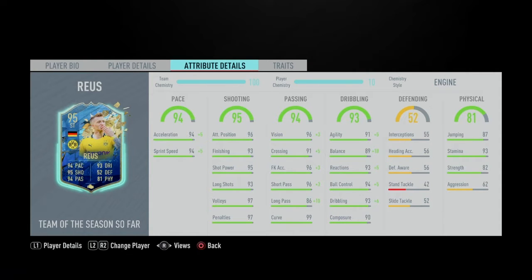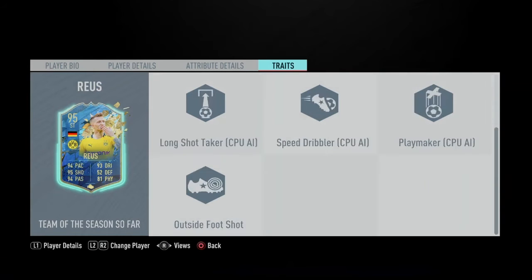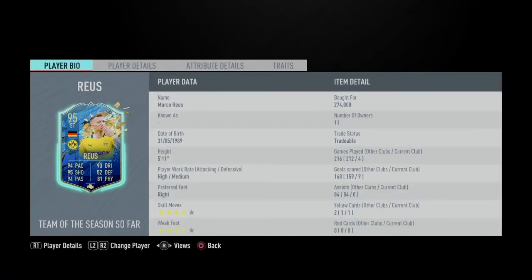His stamina is very nice, he'll last throughout the game. When playing CAM, I always put 'stay forward' on them because they run out of stamina quickly if running back and forth. Strength at 82 isn't the highest, but he should be able to body some CDMs and fullbacks, which is always a plus. The aggression is a little low, but we'll deal with that. His traits are finesse shot and outside foot shot, which are really good in this game, especially the outside foot shot. Overall, he looks like a really good card.